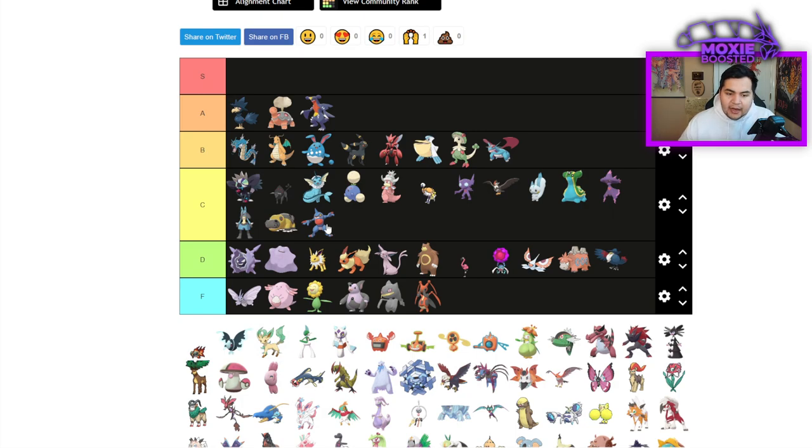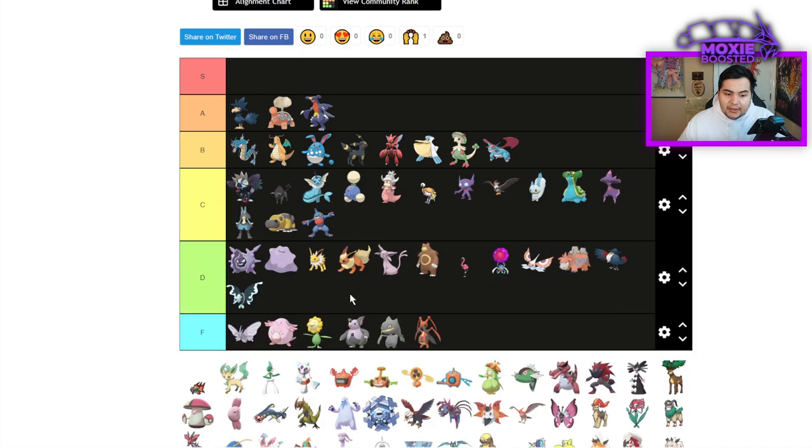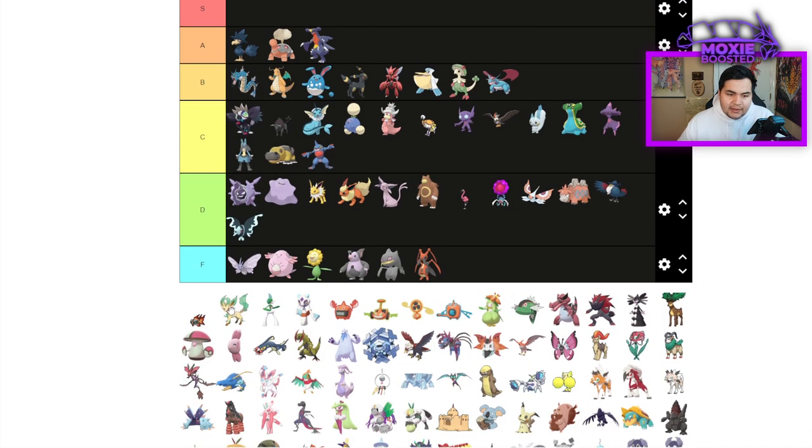C tier for the fast Fake Out Poison/Fighting type with access to Close Combat. Lumineon is going to be D tier — it does get Tailwind, but it's not great.